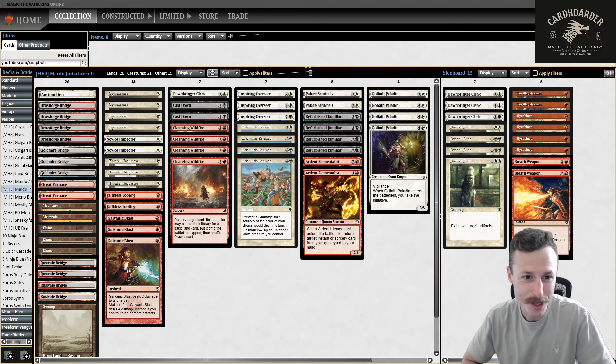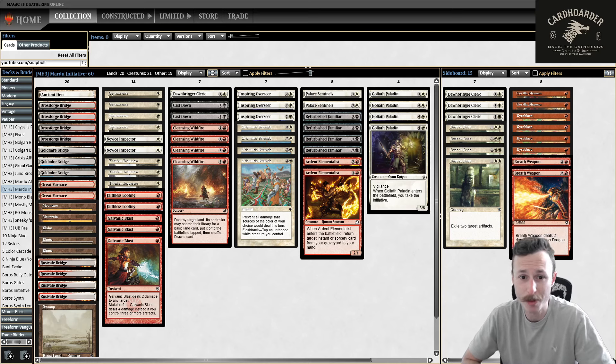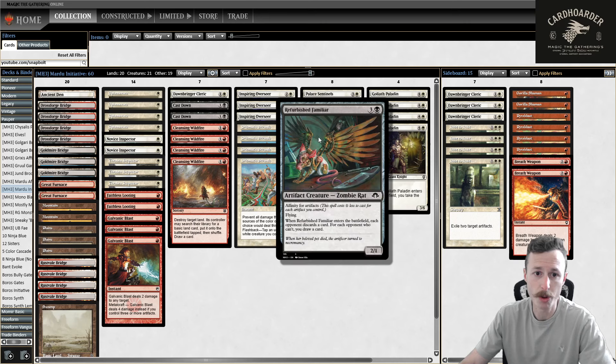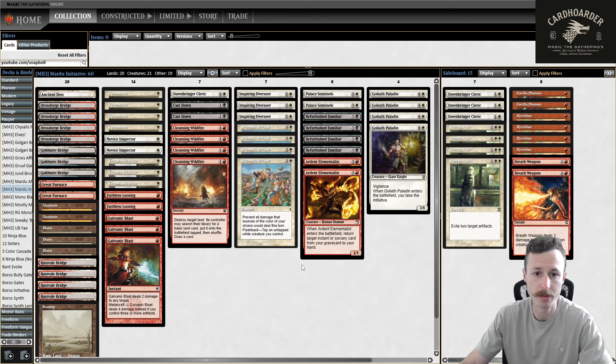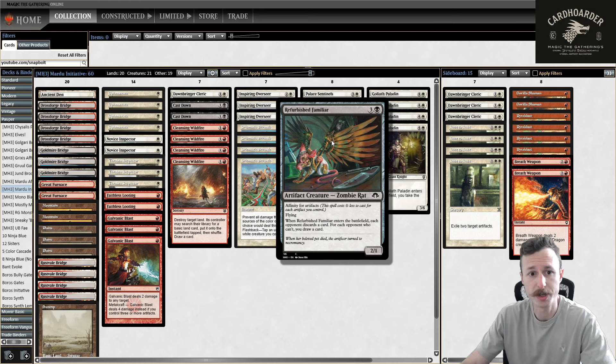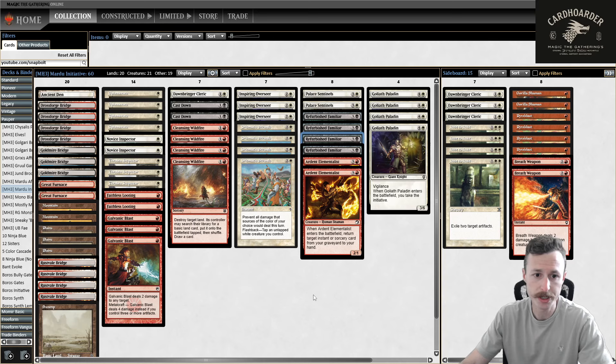It wasn't actually too much going on because the idea for this deck came from a previous brew, which was a Boros Initiative deck that I've played through several leagues on my channel and actually did pretty well with. The idea behind this deck was we want to still play Boros Initiative. It stemmed from one of the previous videos when I was playing Red-Green Monsters and we played against Boros Initiative. I saw they had Drossforge Bridge, and I thought they're probably playing Refurbished Familiar. I don't think they were though - I think they just had some Black-Red Bridges.